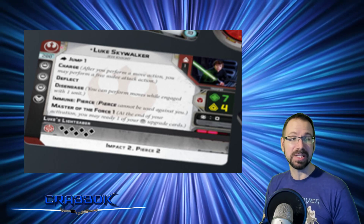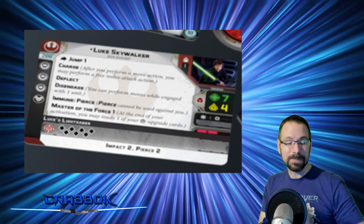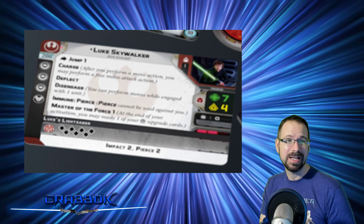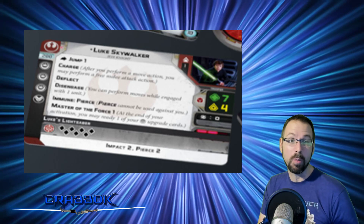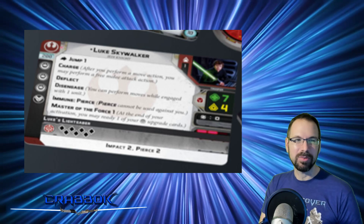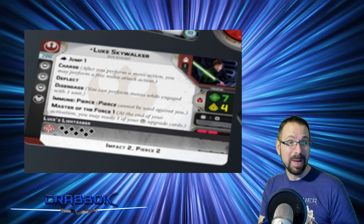Look at his lightsaber — 7 dice! And that tells me that Force Saber Throw may end up being, I don't want to say stapled to this guy, but maybe stapled to him. Because at least you'll get a 4-die attack. Because he has Charge, he doesn't have Relentless. I think Saber Throw will be an option. A 4 black die attack with surge to crit and Impact, plus Pierce 2 is honestly not half bad in general.